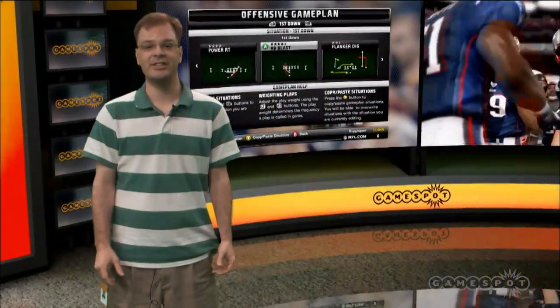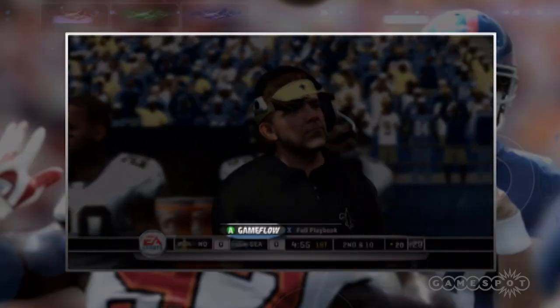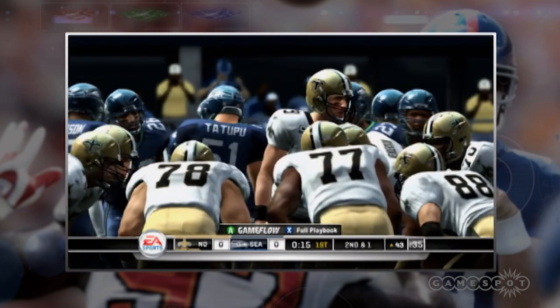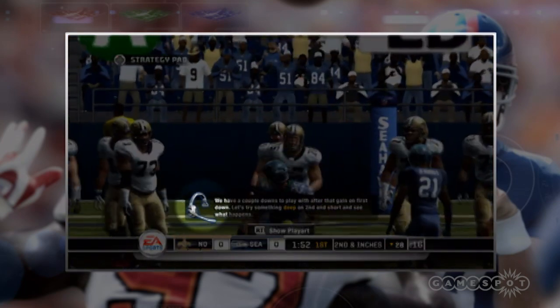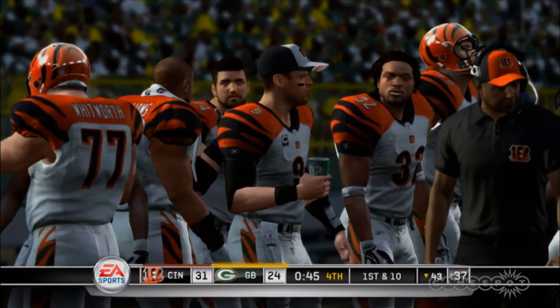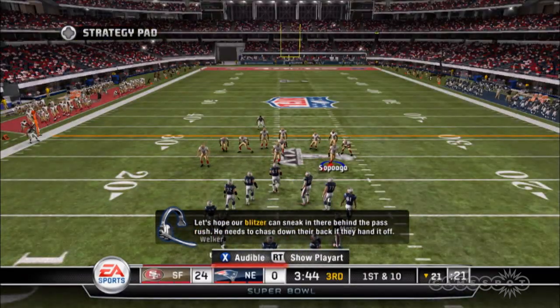The most obvious change to this year's Madden comes in the form of how you call plays. On game day, teams use their game plan to call plays. Based on the specific situation, the coach calls the play and relays it to the quarterback, and then the team executes the play. A new Game Flow feature lets you quickly call up your offensive or defensive play with one button tap, which keeps games moving at a quicker pace. For the most part, this is a good option — the computer does a good job of mixing up which plays are called, and it correlates well with the in-game situations.